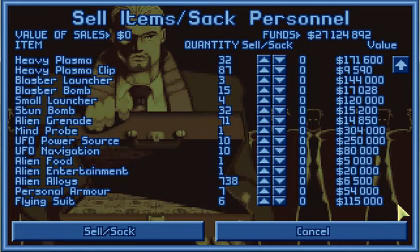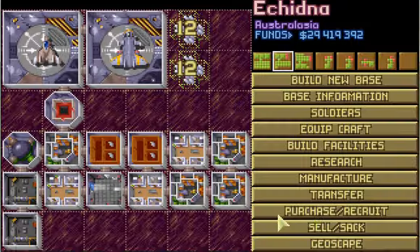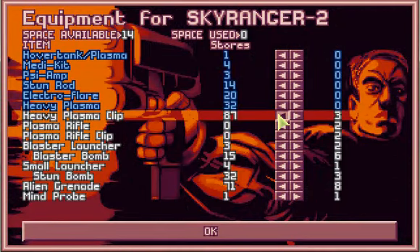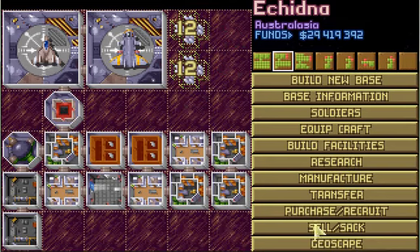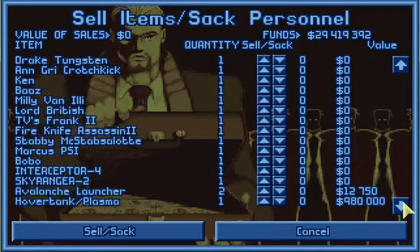What else can I sell? Alien alloys — I don't need this many. Now can I empty you? Excellent. Let's go ahead and sell the Sky Ranger. I really only need one.